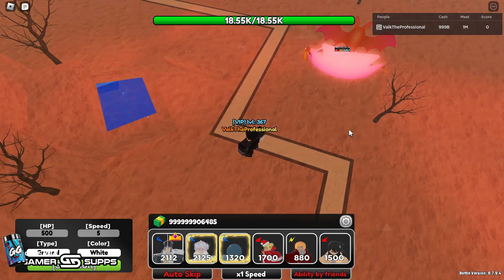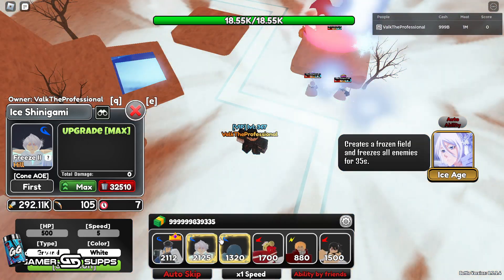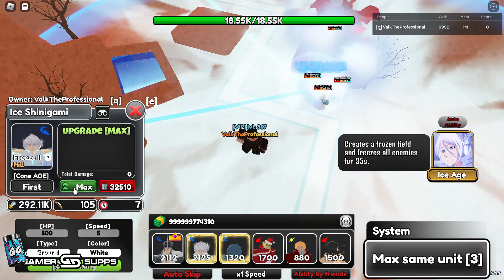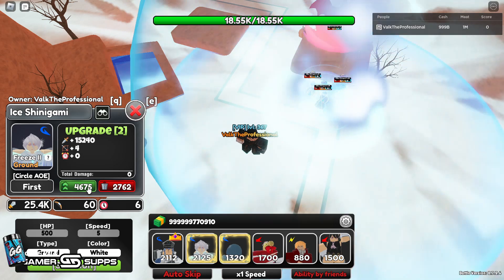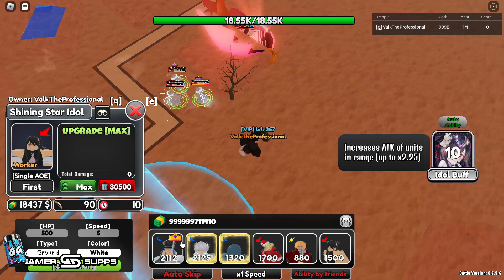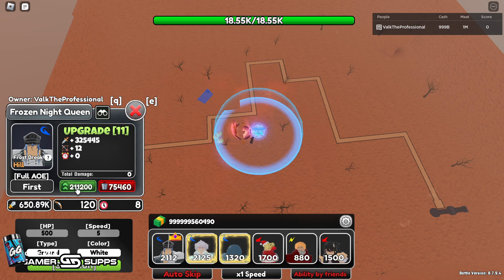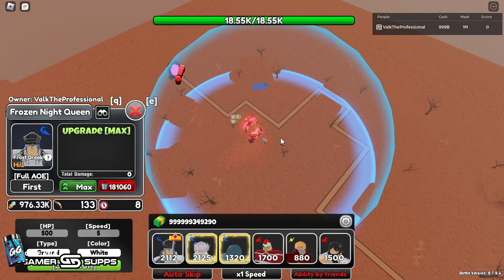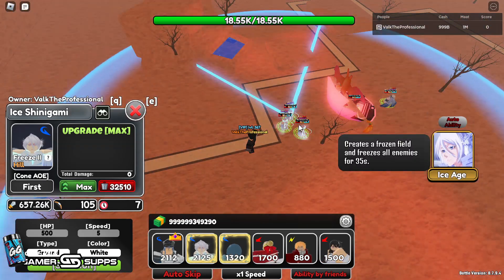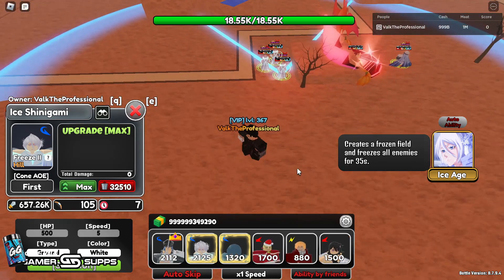We're going to move her to where she's getting buffed by Oshi and put down max copies of her — three is max copy. Now we have three down. I'm going to teach you guys a really funny interaction with S Death. S Death has a very funny interaction with Rukia. We're going to max out an S Death right here, and now we're going to spawn in some enemies. They have to get hit by Oshi — 657k on Freeze 2 isn't bad.